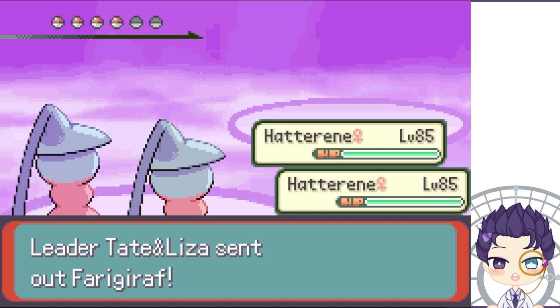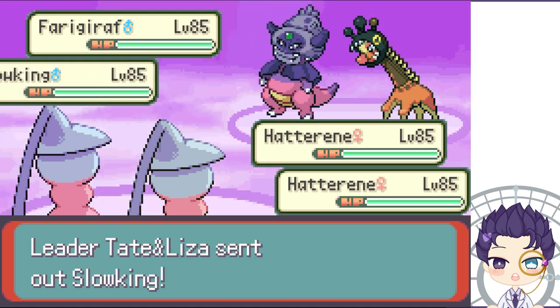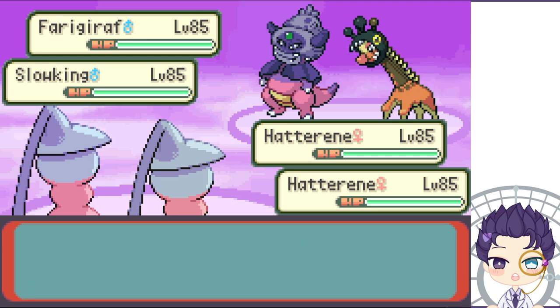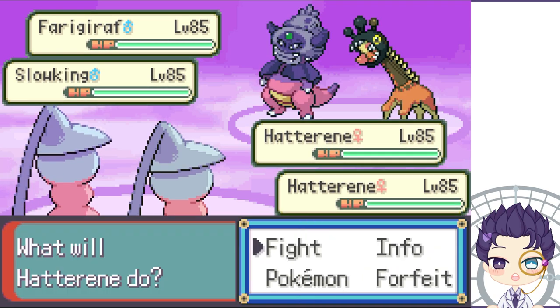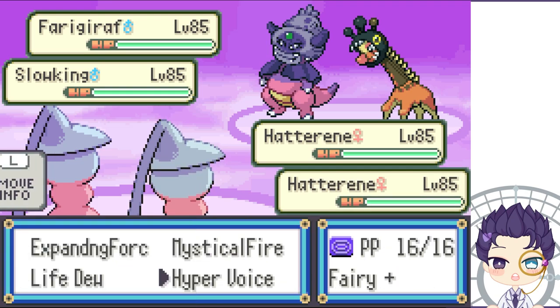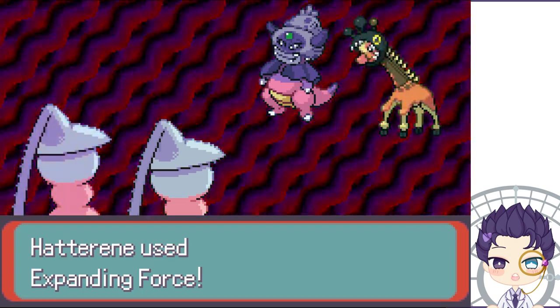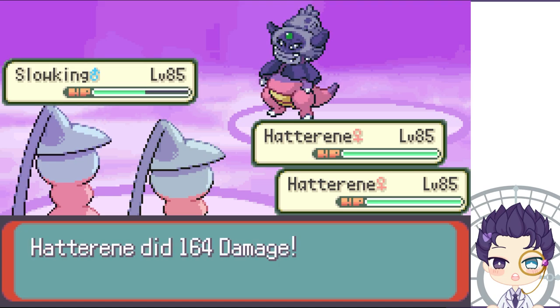Since Slowking is a Psychic and Poison type, it's not gonna resist Expanding Force — it's gonna hit for neutral. So what I'm gonna do is use Expanding Force on the first Hatterene and then Hyper Voice on the other one, so it hits Slowking for super effective damage. But the damage ends up just being neutral.